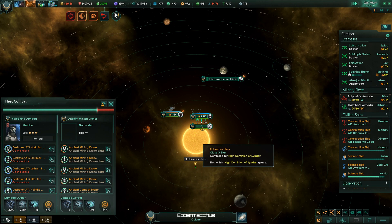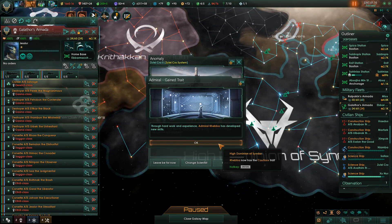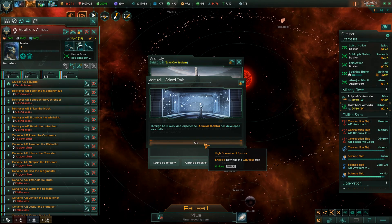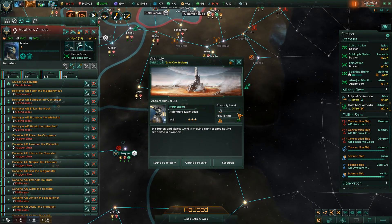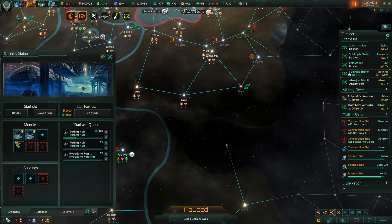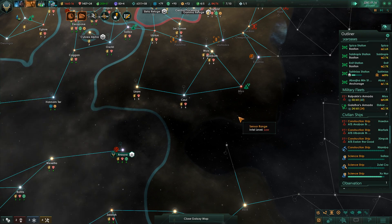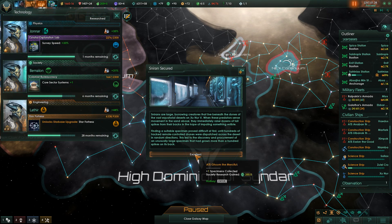Good - fleet logistician has been added to Galathor's armada, so that's somewhat useful. Admiral Kaba has gained the cautious trait. A barren and lifeless world is showing signs of once having supported a biosphere - that's in Zule Crow. There are a number of planets around here that could benefit from that or be terraformed much like Mars can. I'm going to be careful with my upgrades going forward because that is a lot more costly than I thought.